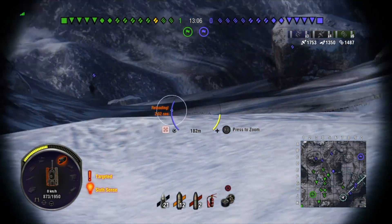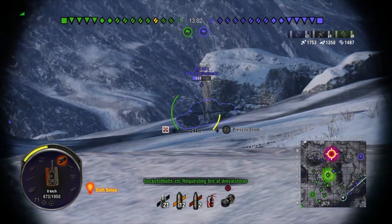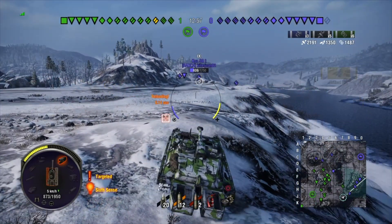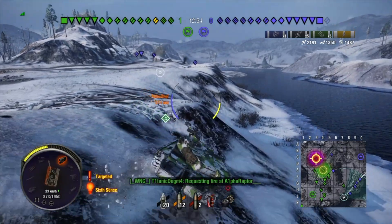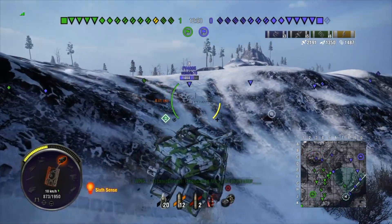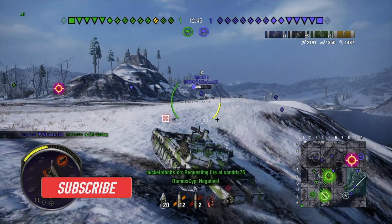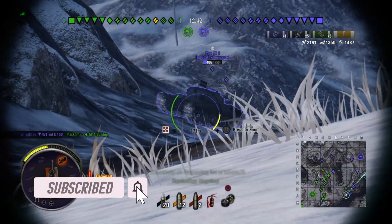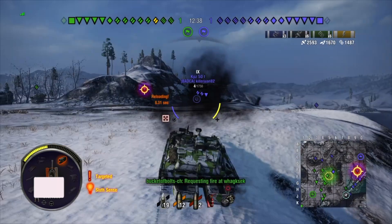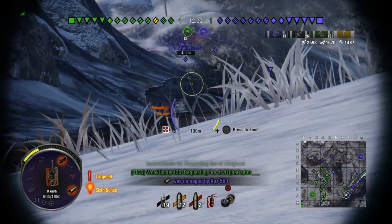You have 1,950 hit points. Your concealment is 32% stationary and 24% while moving. Engine power: you go 50 km/h forward and 20 km/h backwards, with a power-to-weight ratio of 19.06. Your gun depression is 13 degrees and gun elevation is 25 degrees. You have a view range of 390 and signal range of 850.